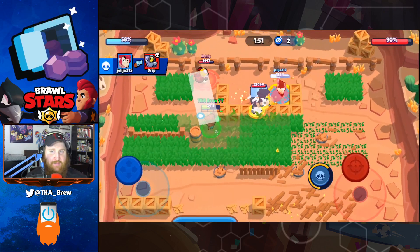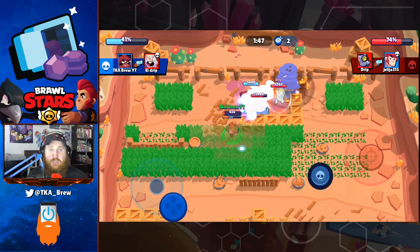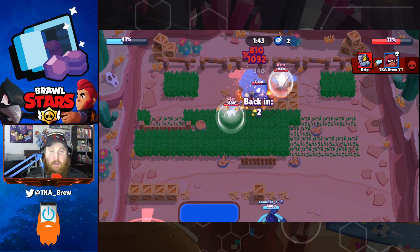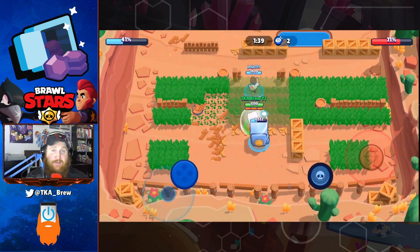Heist is an okay game mode for Nita. With her ability to hit multiple targets and her bear pushing people back from their safe, it is good to bring her in. She can also drop the bear on top of the enemy's safe, forcing them to go back and defend it.